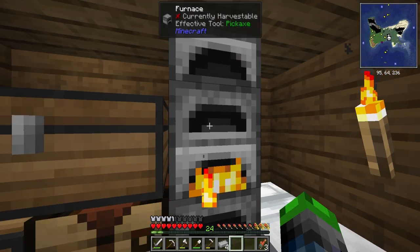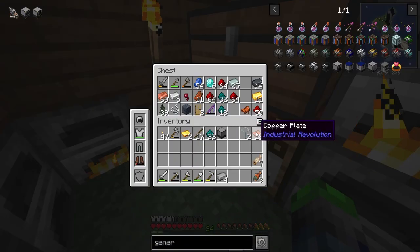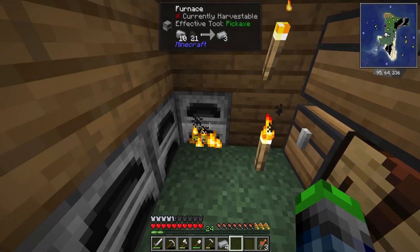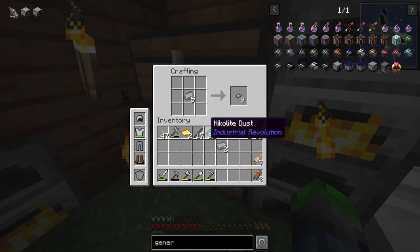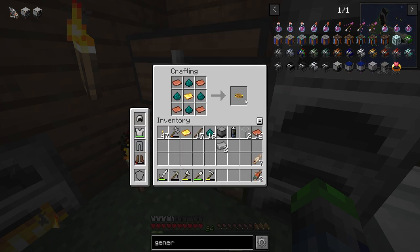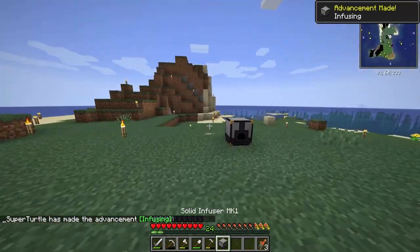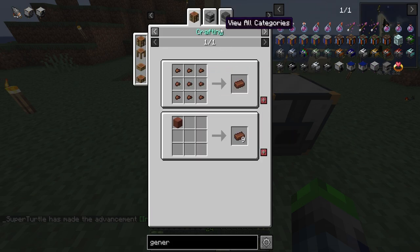We will need to find one more iron ingot. Let's turn all of those into plates and make ourselves a battery. We have our solid infuser — perfect. That will allow us to create bronze now.